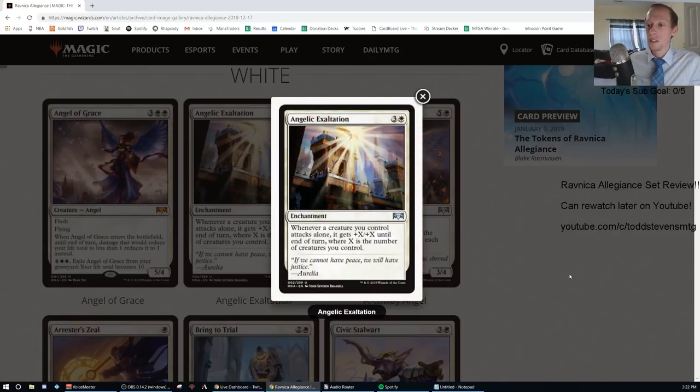Angelic Exaltation: three generic and one white, enchantment. Whenever a creature you control attacks alone, it gets +X/+X until end of turn, where X is the number of creatures you control. That's an F — not going to see any standard play.